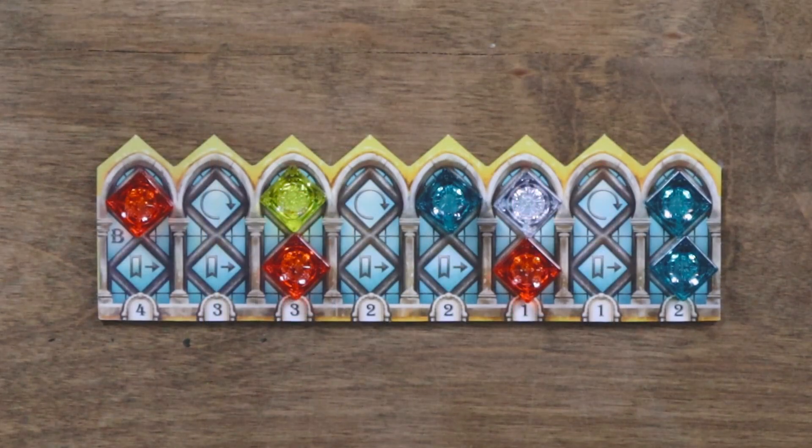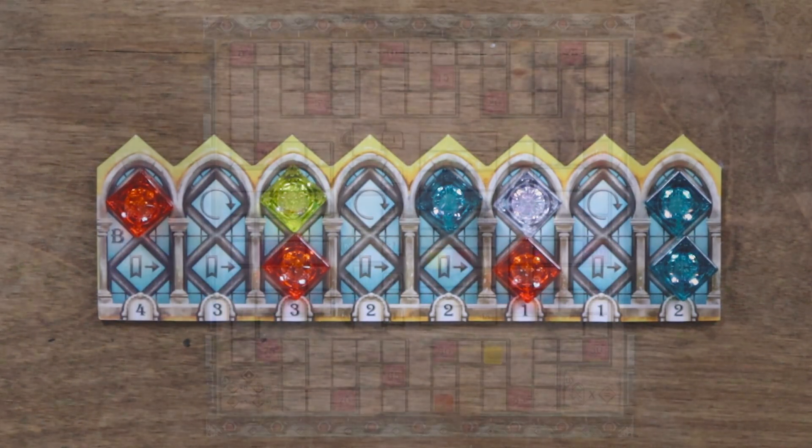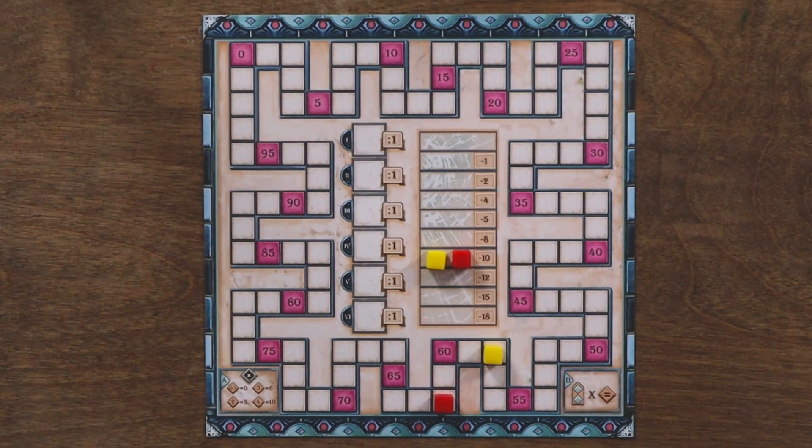If instead you are using side B, count how many completed windows you have on your palace board — a window is complete if both of its frame spaces hold a pane piece. Then choose one color and count how many pane pieces of that color you have placed on your windows. Multiply this number by your number of completed windows and gain the result as points. The player with the most points wins. In the case of a tie, the player who lost fewer points via the broken glass track wins; if still tied, the players share the victory.